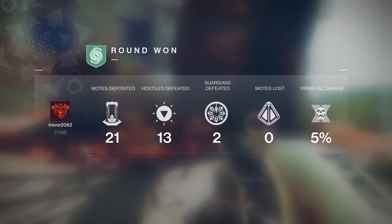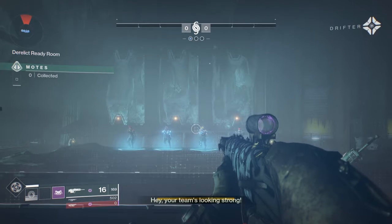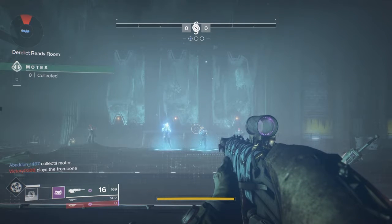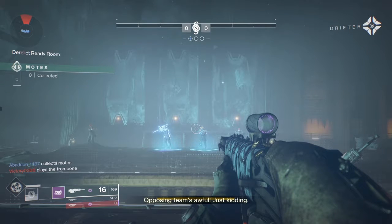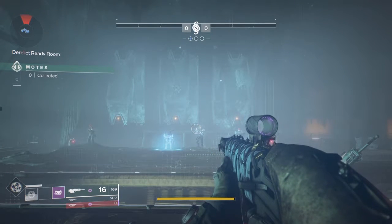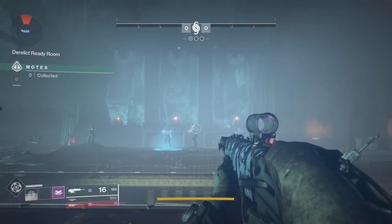The first is use your HUD. What I mean by that is the HUD is the most important thing. The HUD is all about information. The Drifter can tell you if the enemy has got a bunch of white bar, that means they probably got a lot of motes and they're banking them.